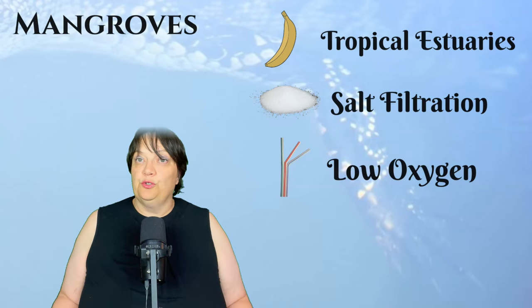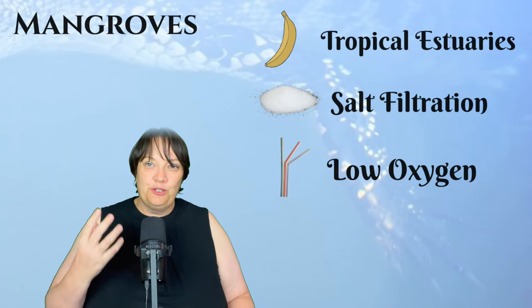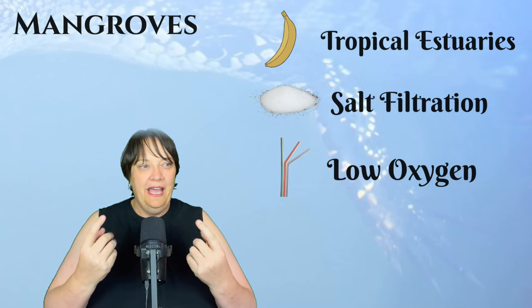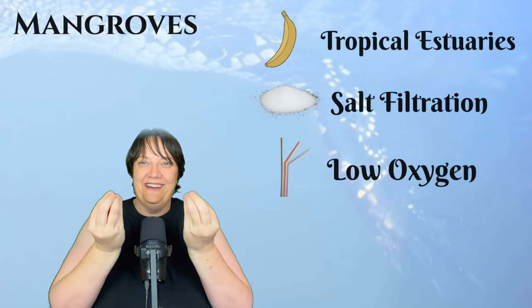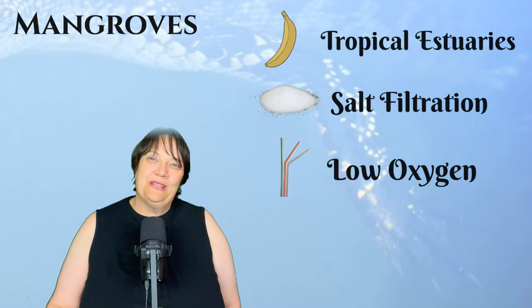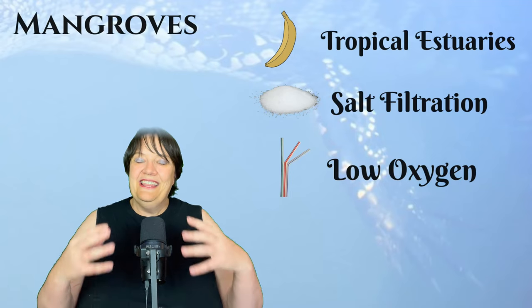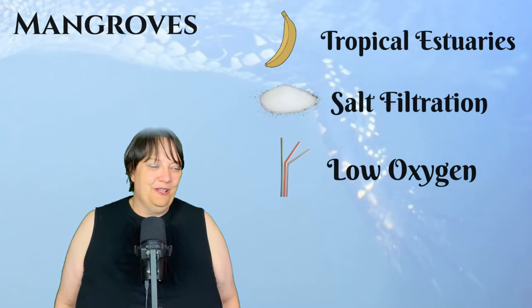The black mangrove has come up with a really amazing way for its roots to breathe. It has what you can only really describe as straw roots that stick up about 30 centimeters above the ground and breathe the air, carrying oxygen down to the deeper roots underneath the mud. It is just a really cool evolutionary process that gives the mangrove these straws to breathe with.